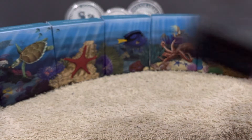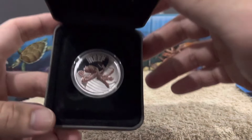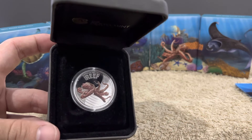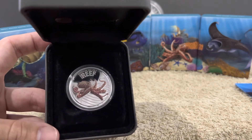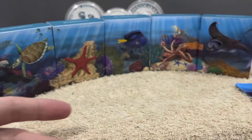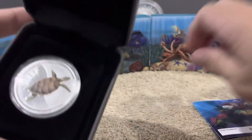All these colored Perth Mint coins, especially the half ounce designs, are very popular amongst kids and collectors just because of their cute design and colored face. They're fairly basic but only half ounce, so they're generally not too expensive. This one's the Octopus, and lucky last we have the Turtle.